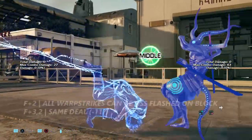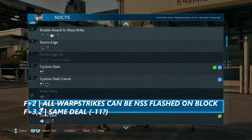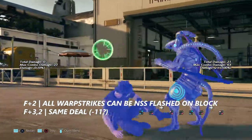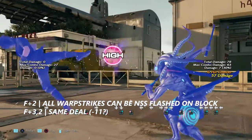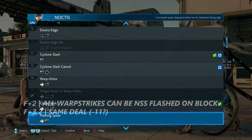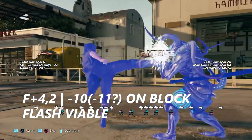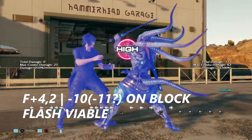Any attack that ends with a warp attack, or any move that leads into a warp attack, can be no sword stance flashed on block. So for the same thing, forward 3 into 2 and while rising 3 into 2 can all end in a no sword stance flash. Forward 4 into 2 — I believe you can only punish this with jabs, but it might be negative 11 and you can flash in the middle of this.